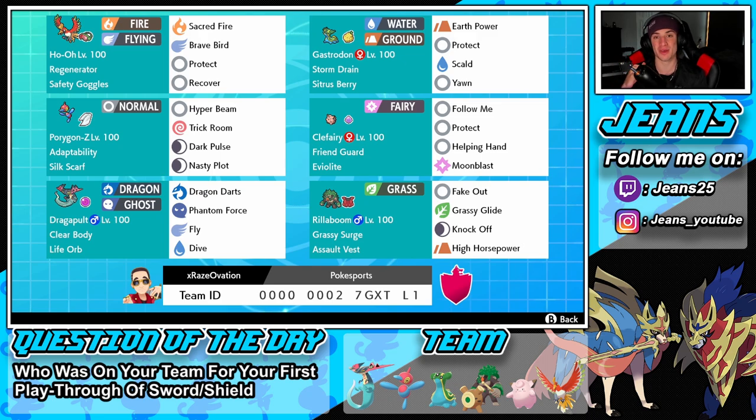Right next to him we have Clefairy, who is going to be a great support mon to help protect the Pokémon around us with Friend Guard and Eviolite to help soak up some shots. Her moves are Follow Me, Protect, Helping Hand, and Moonblast.